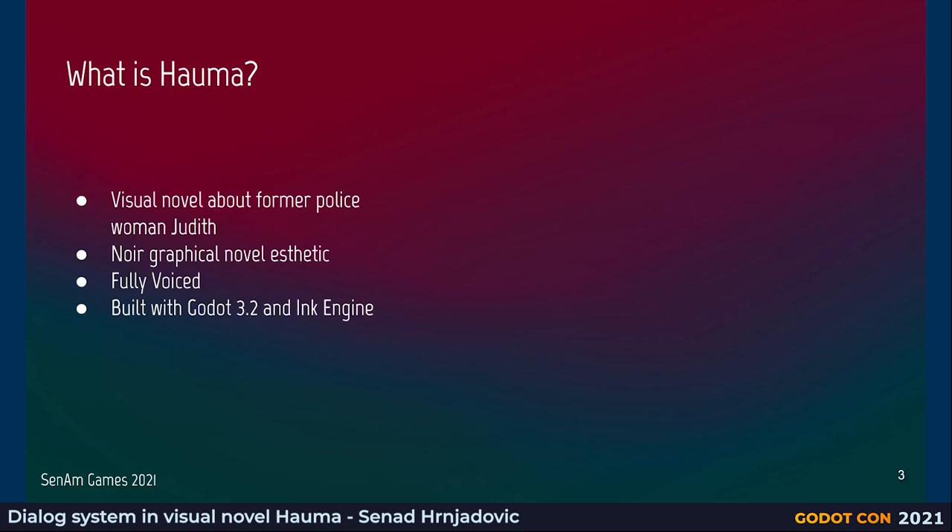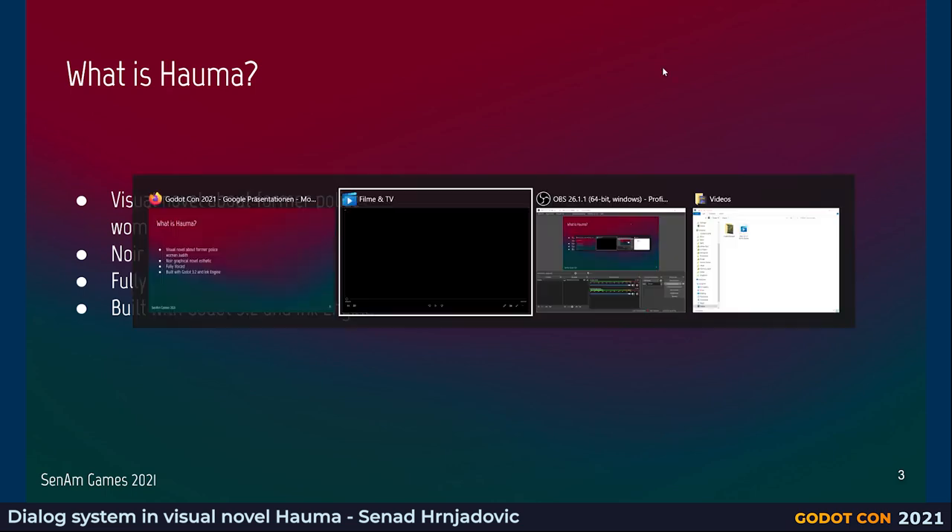So what is Hauma? It's a visual novel — or we call it also an interactive graphical novel. It looks kind of like a comic book; that's the aesthetic we're going for. It's about a former police woman called Judith. It is fully voiced. We used Godot 3.2 and also the Ink Engine, which is an engine for interactive narratives — free and open source from Inkle Studio in the UK. I'll just show you the announcement trailer so you can get a feeling of what kind of game this is.